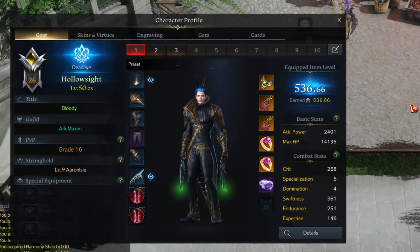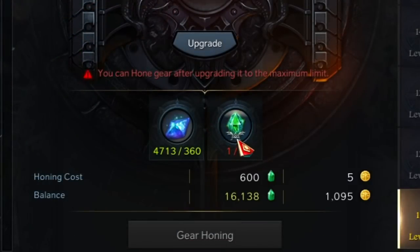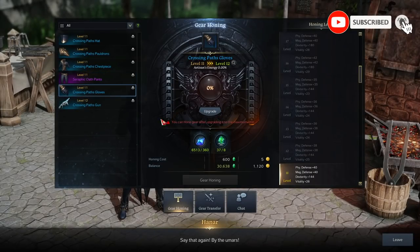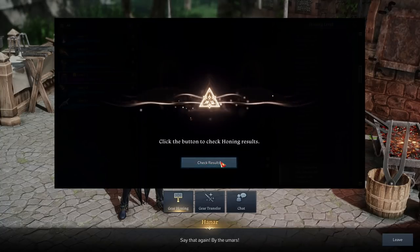The two resources that I find slowing my gear progression the most in Lost Ark are the Harmony Shards and Harmony Leap Stones. Both are used constantly, whatever you're upgrading or honing, so they're going to be consumed pretty fast. However, thankfully, they're a resource that's in abundance from many types of content.